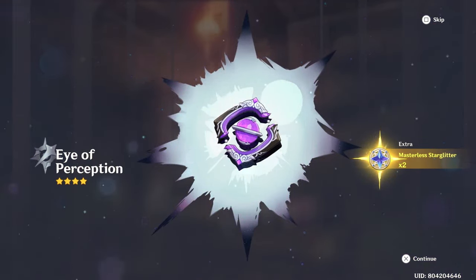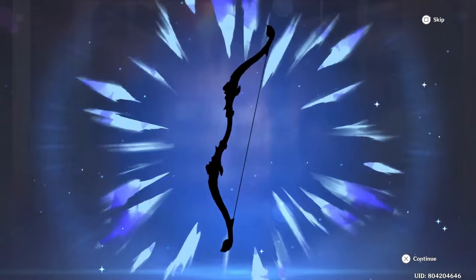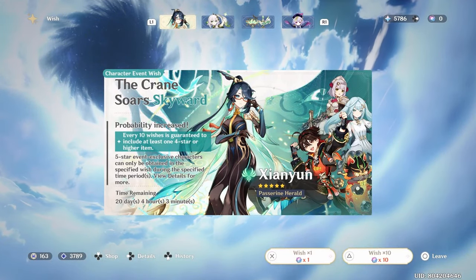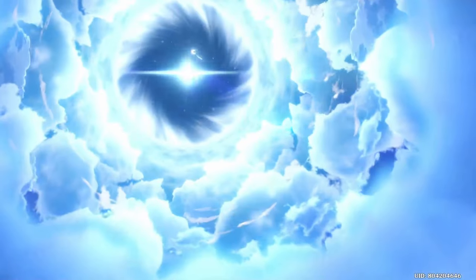The Eye of Perception could be pretty good on her because it's skill and attack-based, right? I guess it could be good on her in that case. That will be the end of it for our Xiangyun summons. I'll just do one more 10-pull to put us on 10-pity.